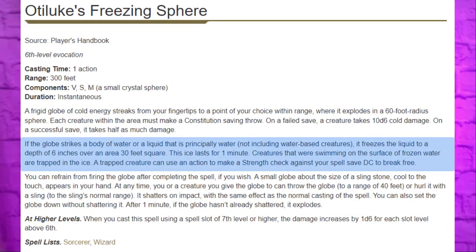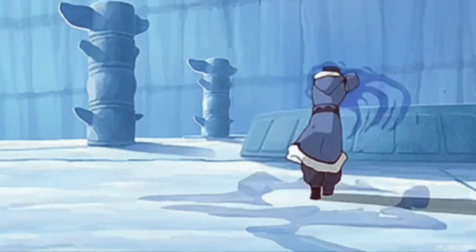Every DM is going to handle this differently. Personally I would do a Dex save for them to escape before it freezes. On a failure they are restrained until the wall is broken or they use their action to make a Strength saving throw against our spell save DC. There's precedence for this because at later levels we pick up Freezing Sphere and its mechanics are very similar. This same combo can also be used to completely freeze a hallway — create the wall, use Ray of Frost to freeze several five-foot blocks, and next turn Ray of Frost the top layer for a ten-foot-tall ice wall. It's a unique combination that gives this character a distinctive feel.